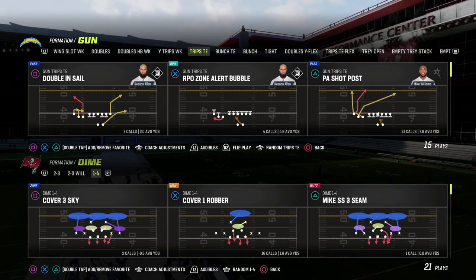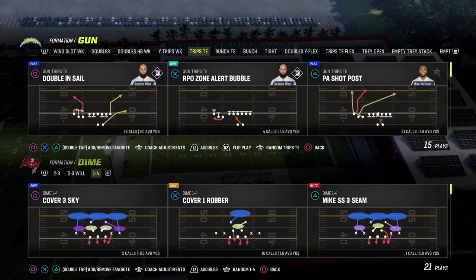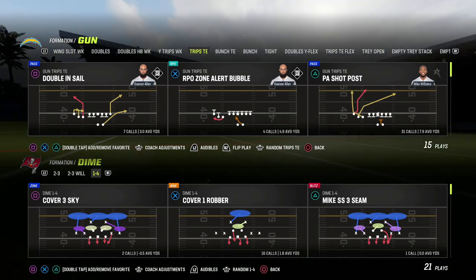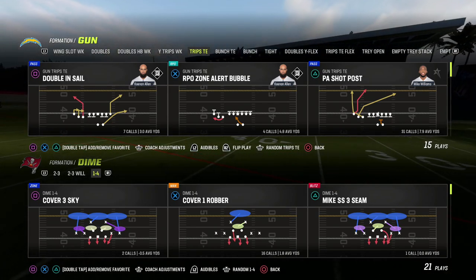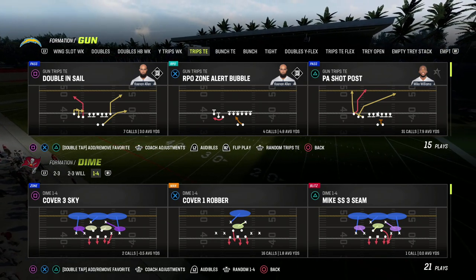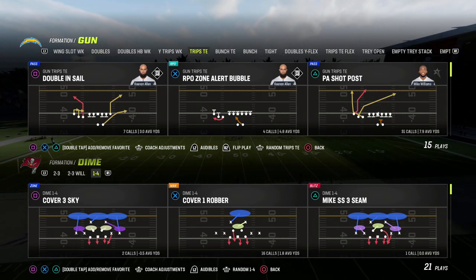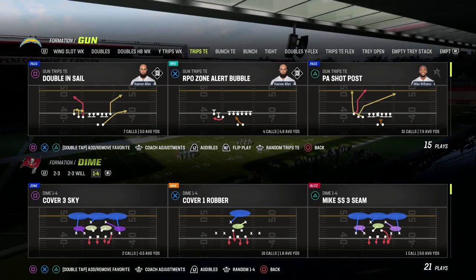In this video, I'm going to be breaking down a new style of passing that I think is really important for your success on the offensive side of the football in Madden 23. We're going to use trips tied in to teach this, but you can honestly apply this basic concept to anything in this game. The concept is essentially West Coast passing — having quick dots we can call, routes that get open quickly against pressure or against coverage defenses.